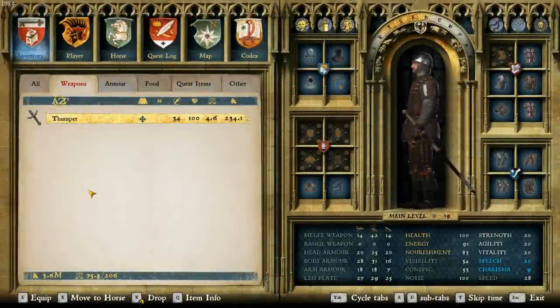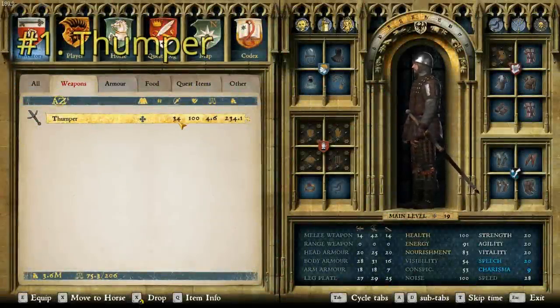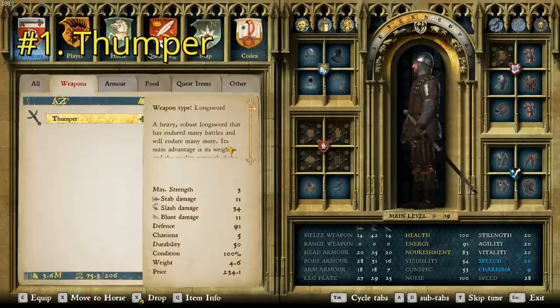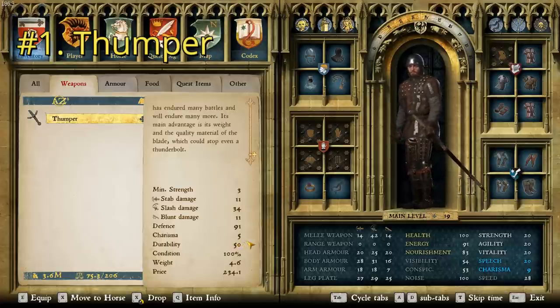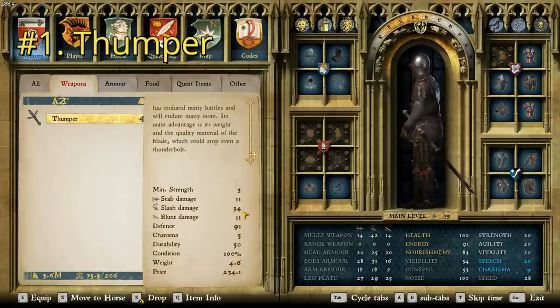For the worst long sword in the game by damage, we have the Thumper with a damage of 34 and a price point of 234.1. It says: a heavy, robust longsword that has endured many battles and will endure many more. Its main advantage is its weight and the quality material of the blade, which could stop even a thunderbolt. That's arguable considering the durability is only 50. Charisma of five, a stab damage of 11 — which is pretty damn terrible — a slash damage of 34, and a pretty high blunt damage of 11 for a sword. The name Thumper just really sells it.